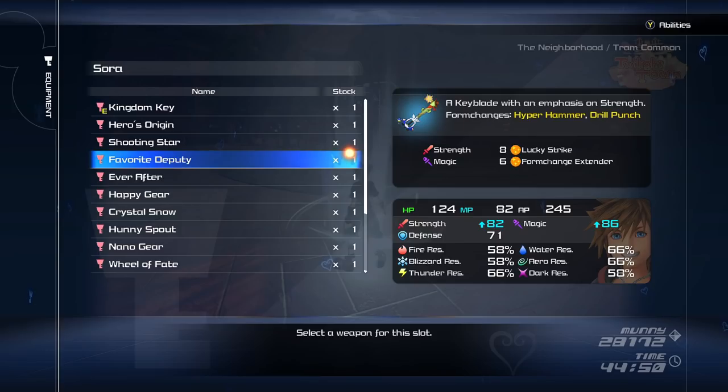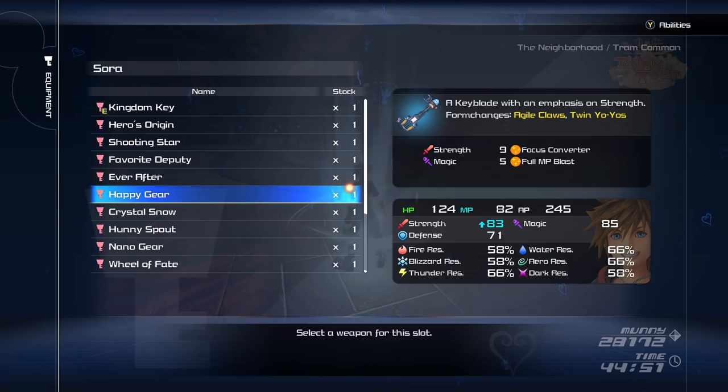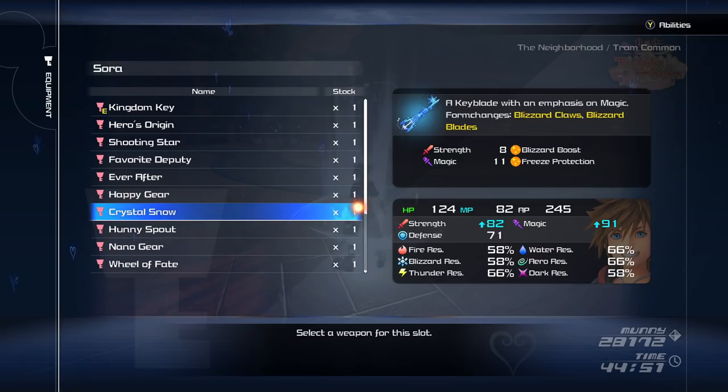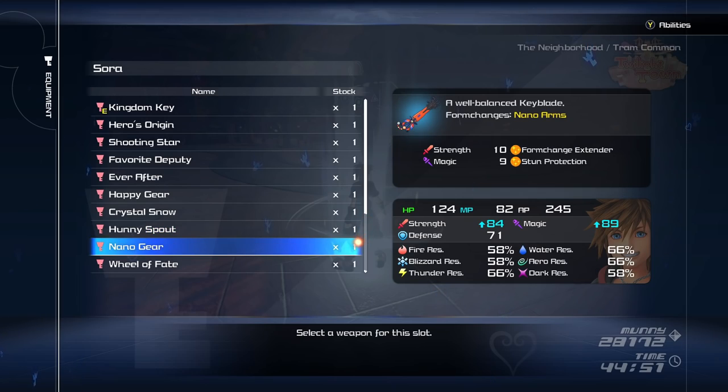Each one will have 2 or 3 of these abilities. Some keyblades are given to you already upgraded to a degree. For example, Wheel of Fate starts at level 3 as you get it quite late into the game. But if you start a new game with the keyblade carryover feature, they'll all revert to base level. For the descriptions on screen I'll list the minimum and maximum strength and magic stats.